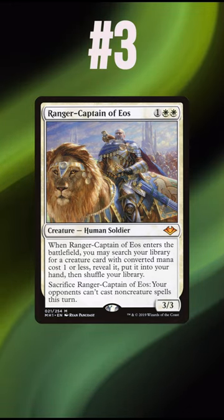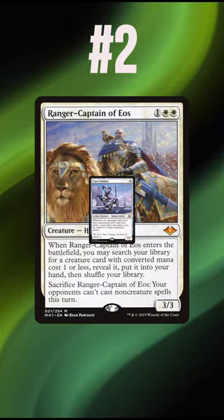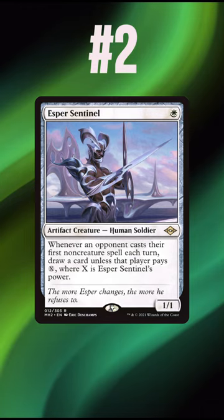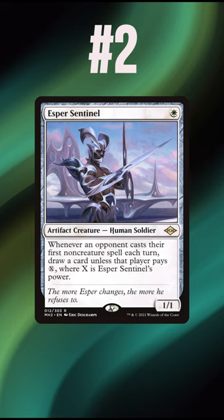Any white deck regardless of archetype wants this effect, just like our number 2 pick, Esper Sentinel. This is one of the best draw engines in the format at only 1 mana, being similar to Mystic Remora with a bit less draw, but significantly less mana investment in the long run. Being searchable by Ranger Captain and being a Tymna attacker is a nice bonus upside.